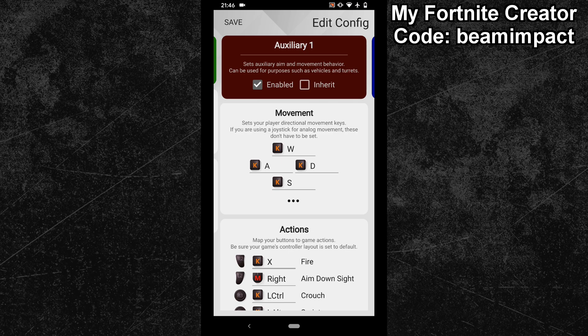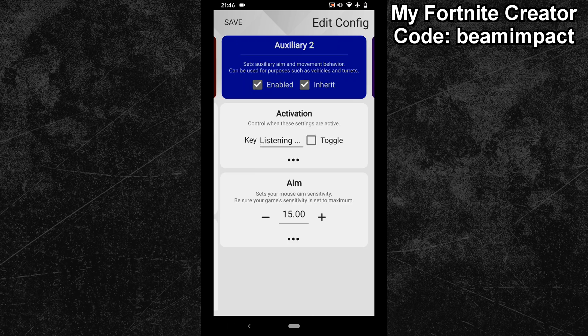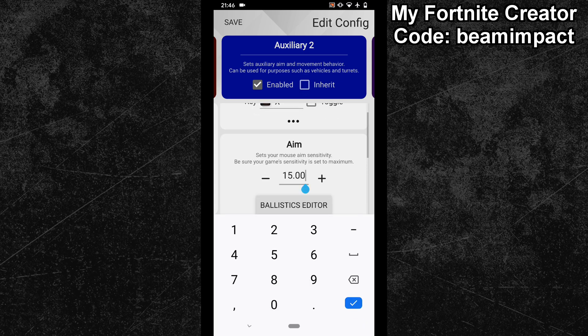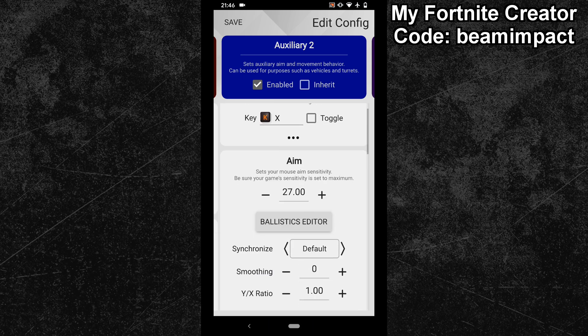Next we have to create a new subconfig and copy most of the steps we just did. So assign your walls button to the activation key, untick the inherit box, and change the values until they match your hip config. Once you have done that, set the delay value to 20.